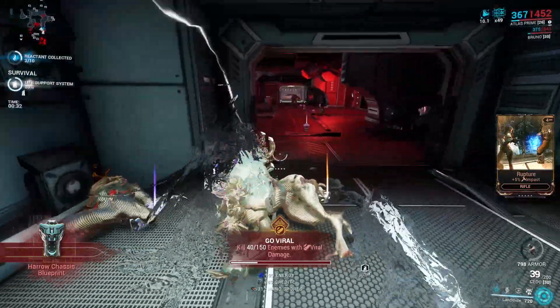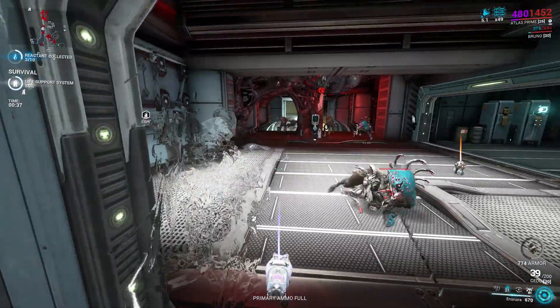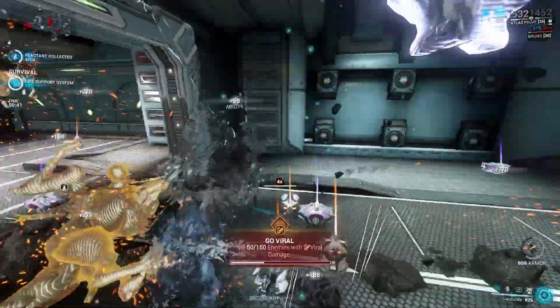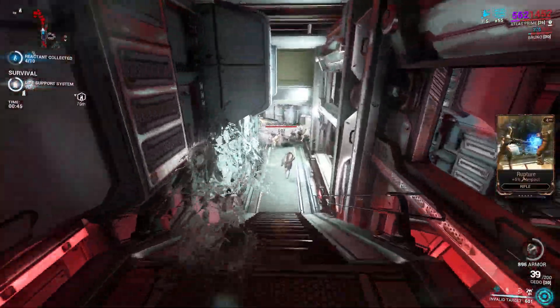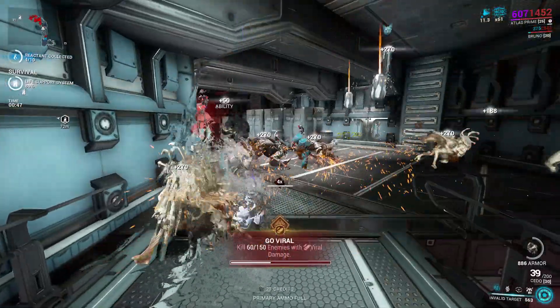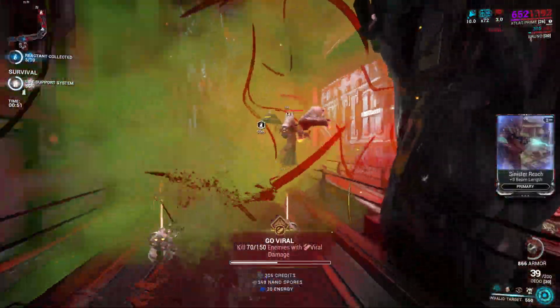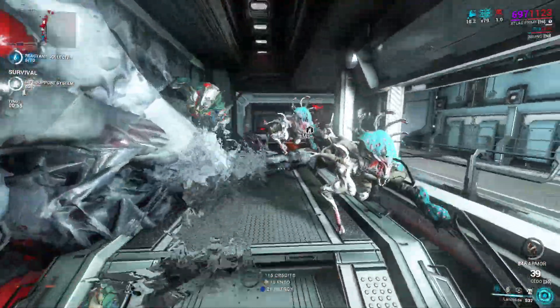In most cases, you can sell prime parts now for 2 to 5 platinum, with those considered as prime junk for ducats sold for 1 platinum. In normal cases, you can get about 20 to 30 platinum per day and 140 to 210 platinum if you play 7 straight days farming just relics and then cracking them open in Void Fissure missions — and of course, praying for RNG to drop a decent prime part to sell.